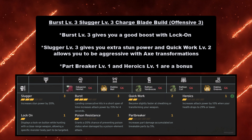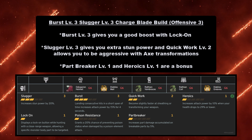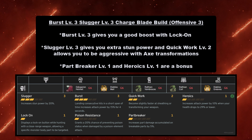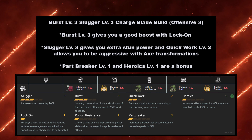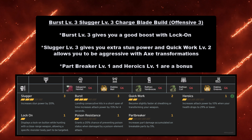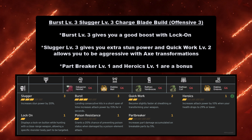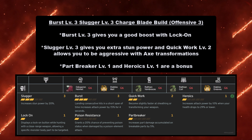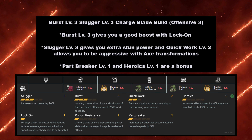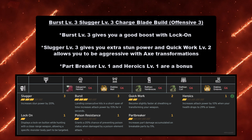Next up, we have Offensive Guard level 5 Charge Blade build, offense 2 — the second offensive build. This maxes Offensive Guard at level 5 and has Lock-On thanks to the Black Diablos coil. This build should only be used if you plan on using Heroics level 4. As you see here, you have Heroics level 4, and if you use the Diablos Charge Blade you can get Heroics at level 5. This should only be used if you're planning on using Heroics, because you can proc Offensive Guard, then proc Heroics — and now you're just going to smash anything in front of you. Your HP needs to drop to 29% or lower, so unless you're going to proc Heroics, don't use this build. This is literally a Hail Mary, I'm-going-to-smash-you type of build.